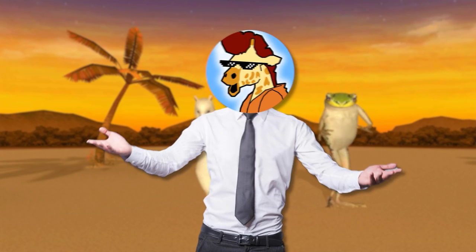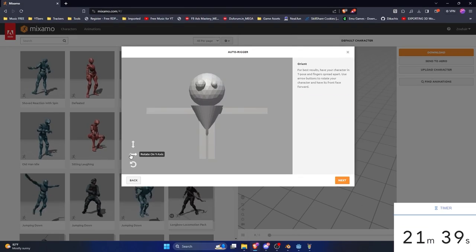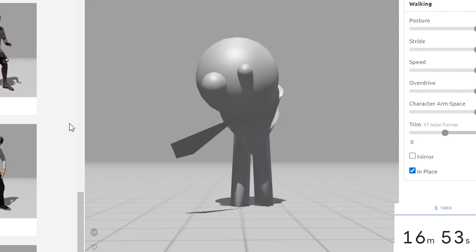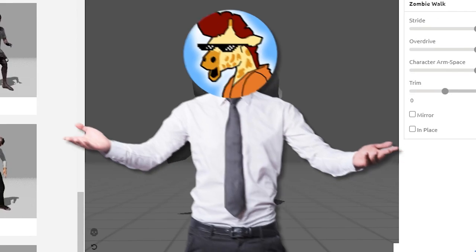And since I'm a 3D animator veteran, I upload it to Mixamo. And bam, we have animations now. Oh shit, this took me 40 minutes. I only have 16 minutes to go. Quick.